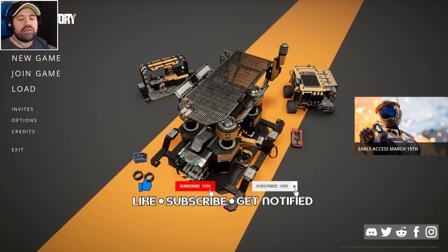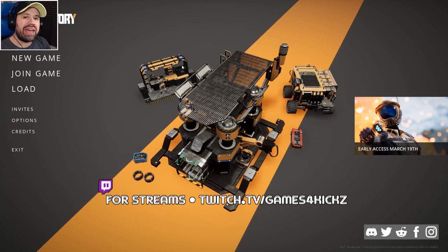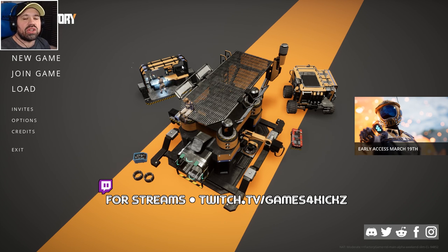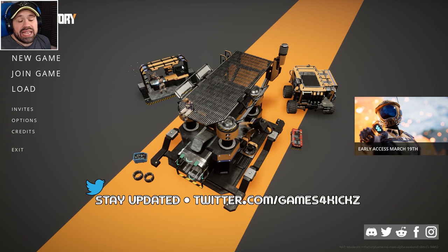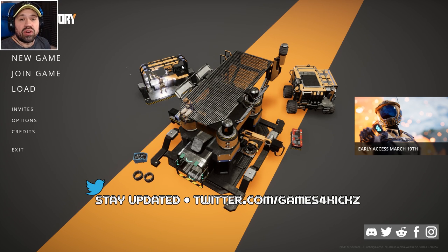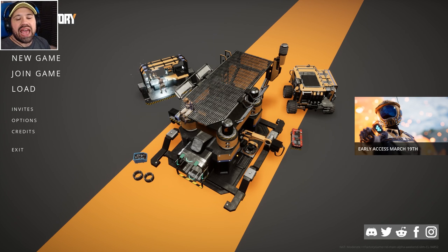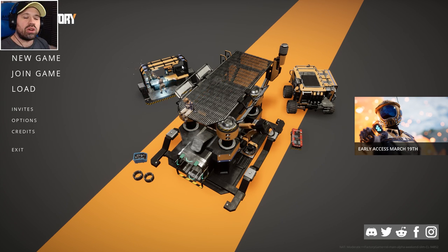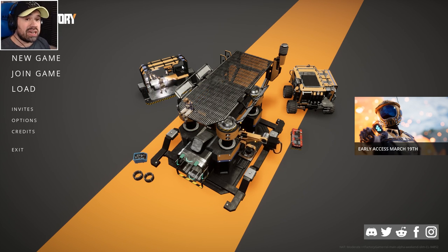Satisfactory is currently having an alpha weekend from the 8th until the 11th, which I was lucky enough to get access to. The game is officially coming to early access on the 19th of March on the Epic Game Store. Satisfactory is basically Factorio in 3D — you're landing on a big huge planet and you build constructions and machines.